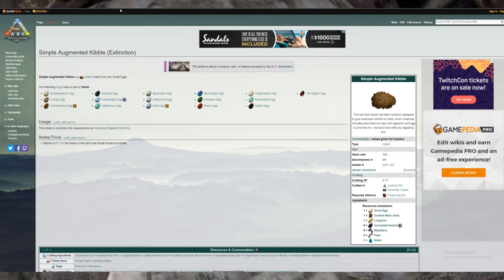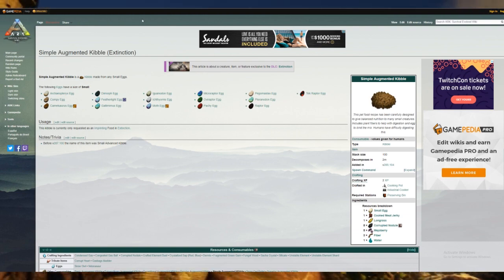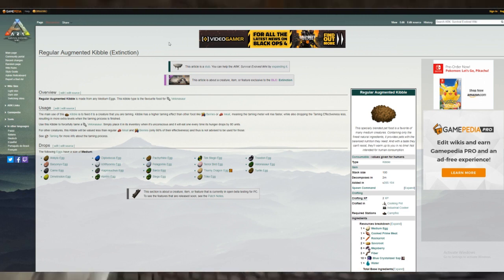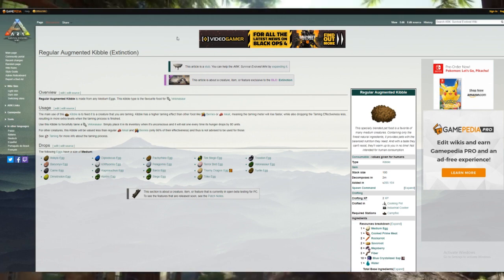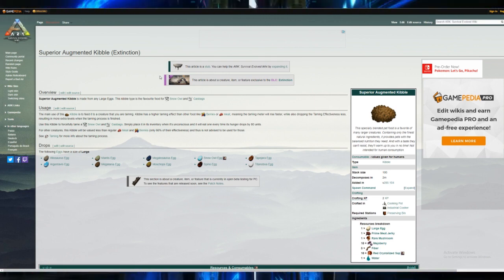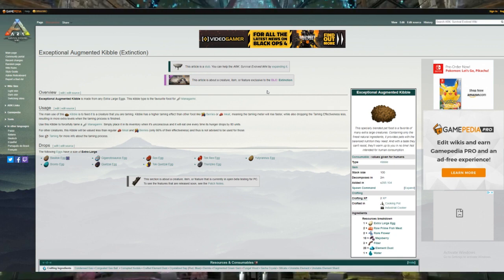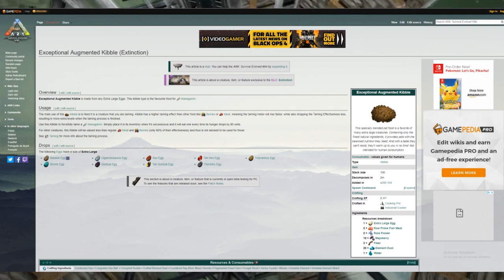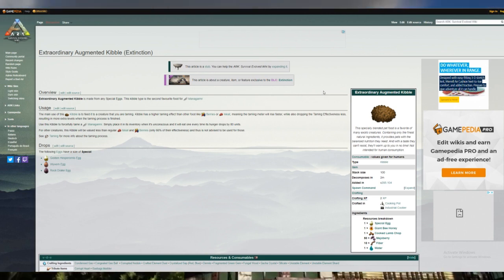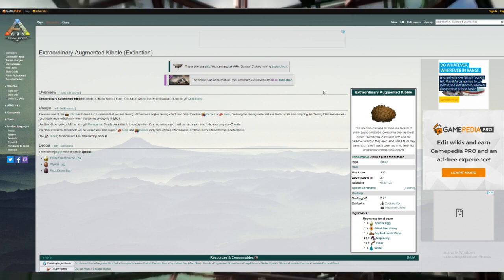With simple augmented kibble you can still tame beavers, paracerathereums, and other dinos from small eggs. The regular augmented kibble covers medium-sized eggs like stego, trike, volano, kentro, diplo, and carno. Superior augmented kibble is for larger eggs such as mantis, argy, megaloceros, snow owls, tapejara, and thylacoleo. Exceptional augmented kibble covers extra large dinos like rex, giga, bronto, and quetzal. Finally, extraordinary kibble is the special type made from wyvern, rock drake, and golden hesperornis eggs.